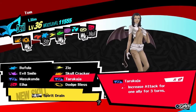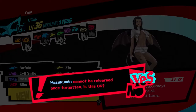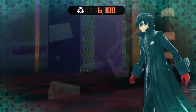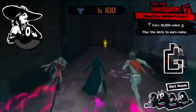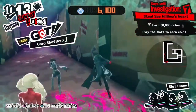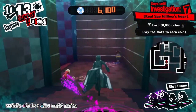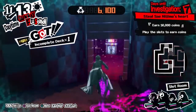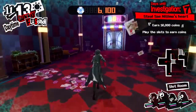Spirit Drain — that drains SP from one foe. It's pretty useful, so I'll get rid of that. Spirit Drain is pretty useful, but I never really bother to use it. I'd rather just deal damage as opposed to draining SP or putting status effects on enemies — that's just usually how I am with RPGs and JRPGs, unless it's kind of required in order to cause a decent amount of damage.